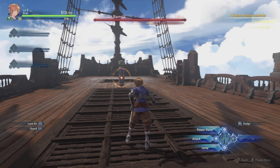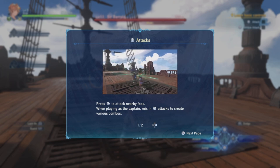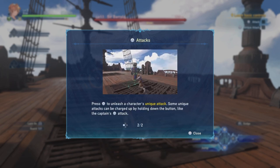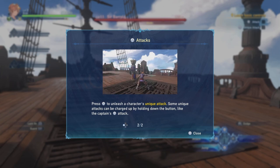So L2 for lock-on. Press Square to attack nearby foes. When playing as the captain, mix in Triangle attacks to create various combos. Press Triangle to use the character's unique attack. Some unique attacks can be charged up by holding down the button, like the captain's.